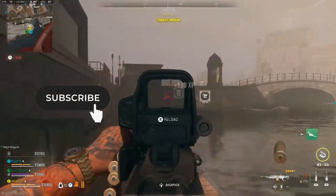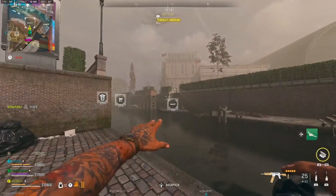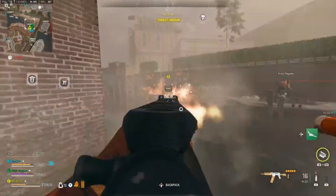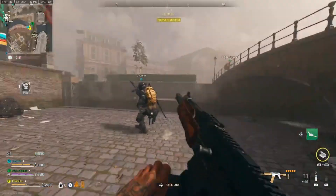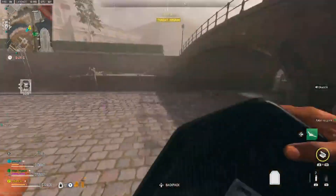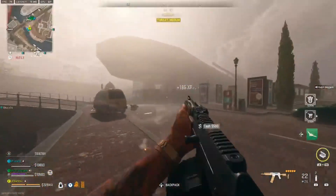They don't take that many bullets to destroy them, so that way you can save from having to use a launcher. But if you want another way — to me the easiest way — is to spawn in with a launcher and just go around and destroy them like that. The best launcher to use is the Joker; it's the quickest and easiest method because it's a one-shot kill. An RPG works just as fine too.